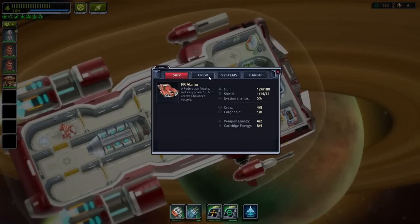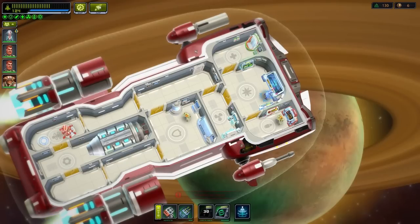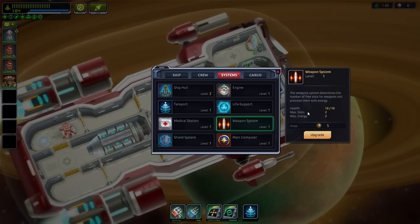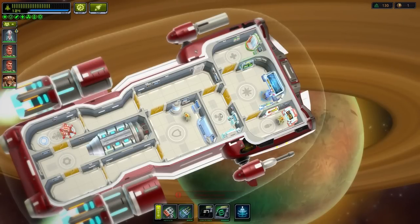We've got an assault cannon as a drop — that's the same one we already have, so we can just sell it or something. Let's check something else out. Systems — if we get the weapons system upgrade, we get plus 10 health and plus 1 max energy. I don't know what that means, but yay. See, they didn't go through this in the tutorial, so it's impossible to understand what it means.